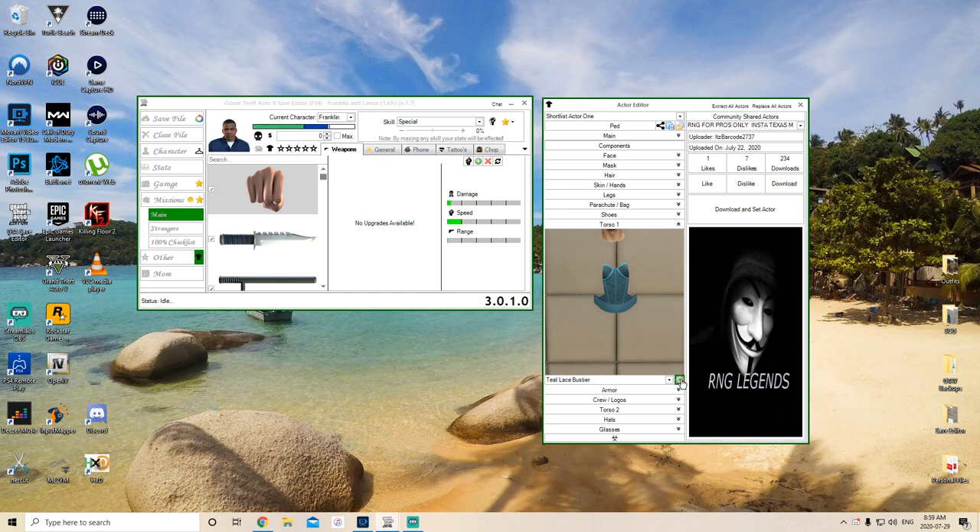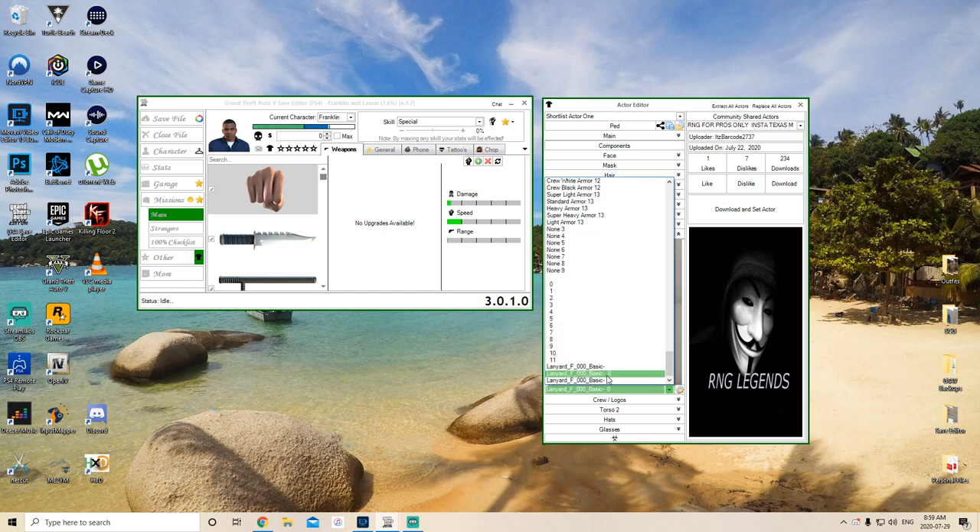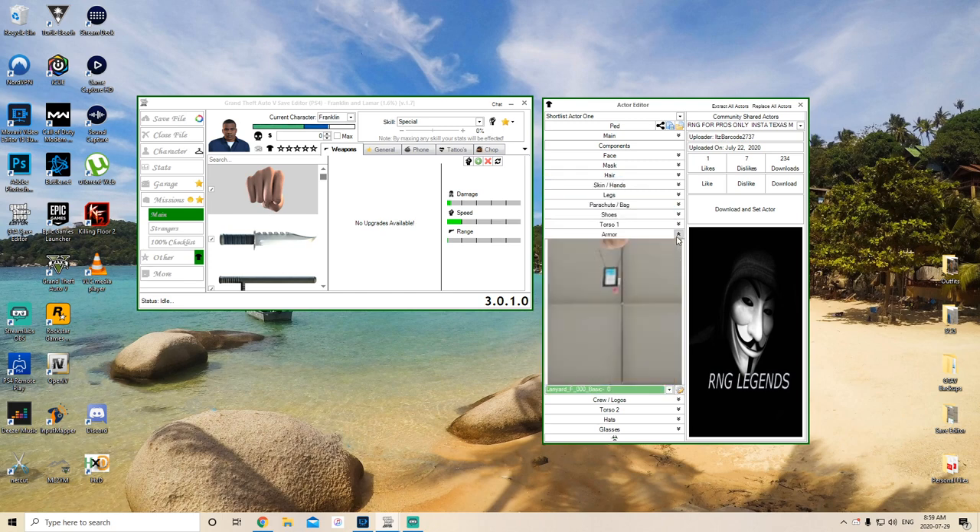For torso one, I'm going to merge it after the fact with the gas mask glitch. I've got the teal lace bustier which is 22-4, which will obviously convert over to the white suitor long sleeve shirt. Now for armor I'm going to do the FIB badges - I've got the second one, it's 54-0, it's just the basic dash zero. That'll transfer over to the exact same component on the female, so it's the same component male and female.